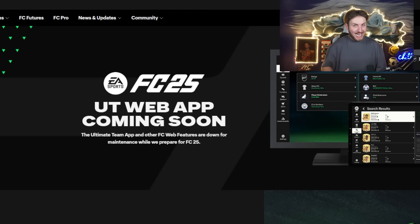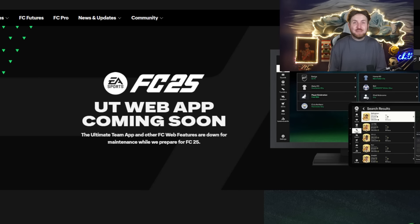So what is the web app and when is it releasing? We are expecting the web app to drop at 6 PM UK time on September 18th, which is only two days away. The web app is an online platform that EA provides where you can go into the menus of Ultimate Team on your phone, PC, or laptop. You can trade and do whatever you want within Ultimate Team other than playing the game itself — it's a really useful tool and a great way to make coins fast at the start of FC25.